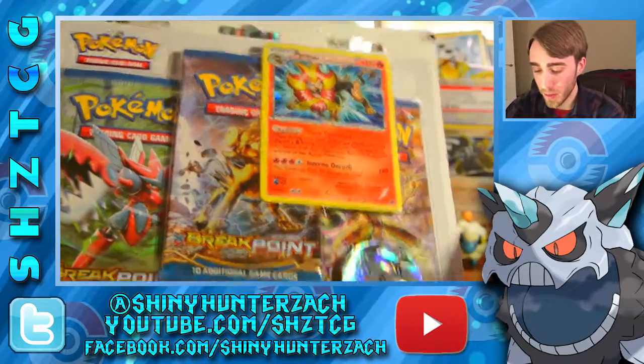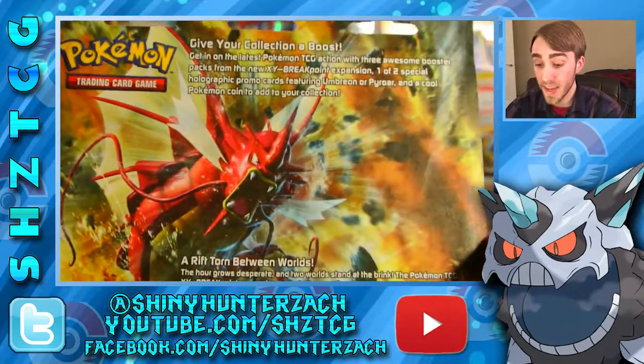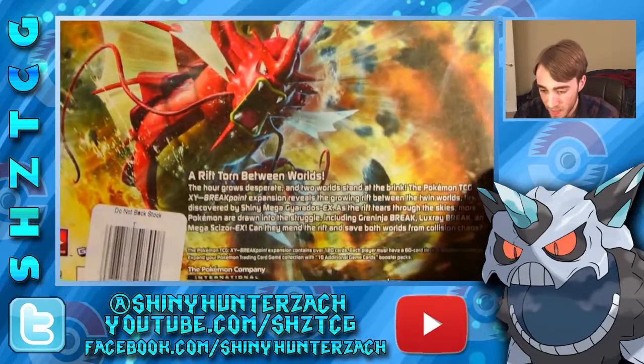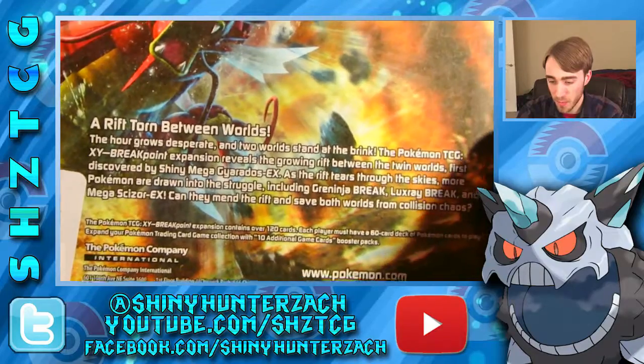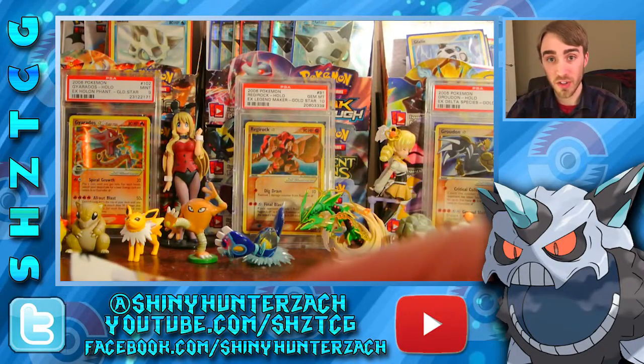It's not actually a Blackstar promo, but I'm just going to call it that. Here's what the back of it looks like — they decided to go with the Mega Gyarados art for this one. It says 'Give your collection a boost' up at the top, and 'Rift Torn Between Worlds' down here, sort of talking about XY Breakpoint and the set. But let's go ahead and get this thing open.